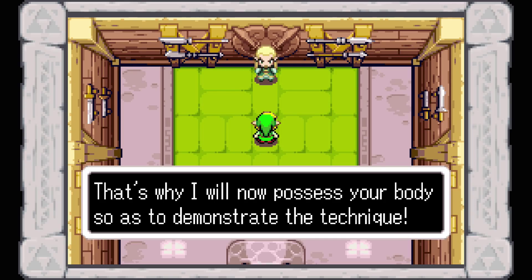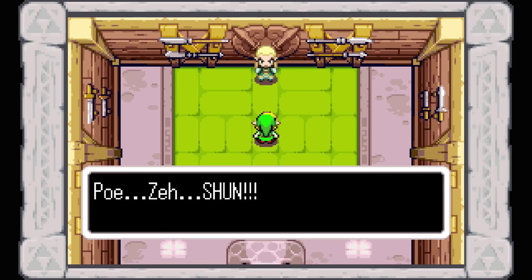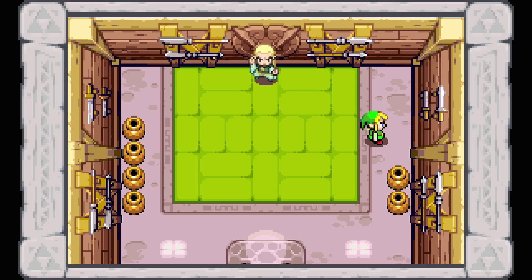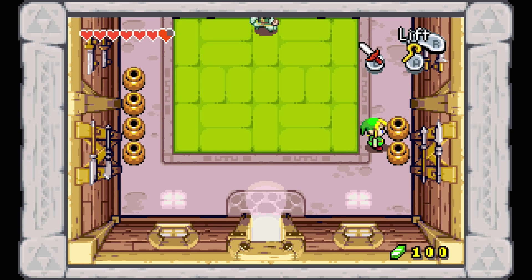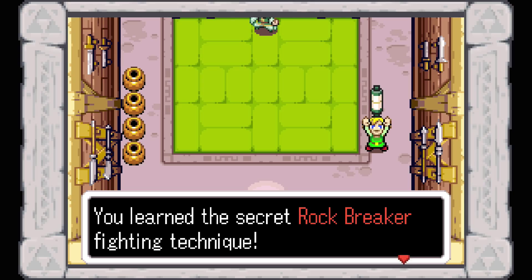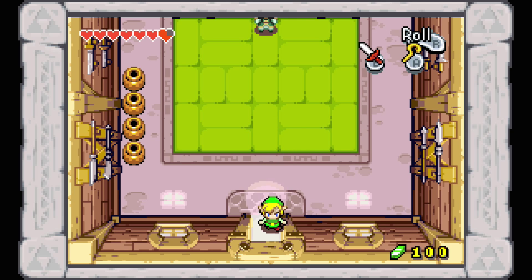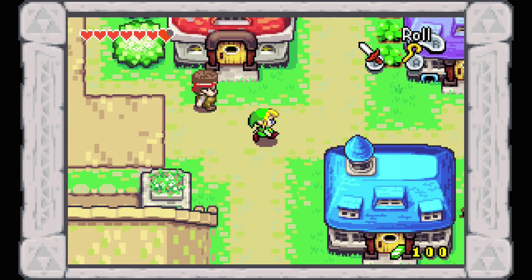That's why I will now possess your body so as to demonstrate the technique. That is the secret of the Swift Blade possession technique of training. Watch this. Now you must try it yourself - break the pots with your sword, that's all. Simple enough, walk up to pots and slash. Fine work, fantastic even. I will now give you this Tiger Scroll. If you ever forget this technique, you can review it with this scroll. We learned the secret Rock Breaker fighting technique - shatter pots and pulverize boulders with a single blow. This will also work on those tan-ish boulders lying around the world, which is a very useful technique, probably the one you'll use the most aside from the spin attack.